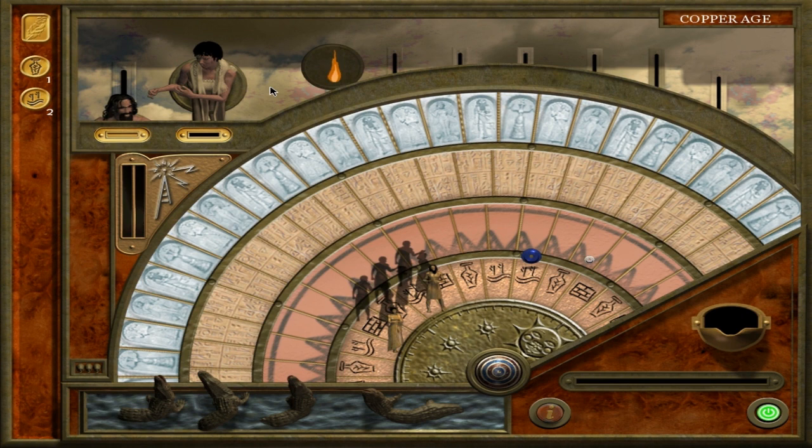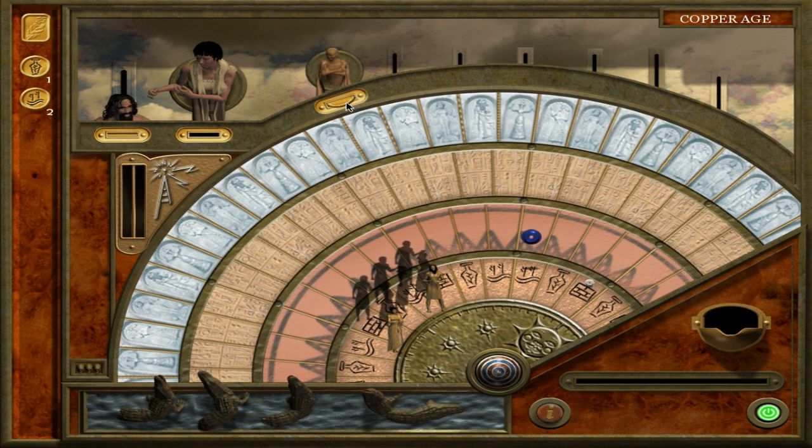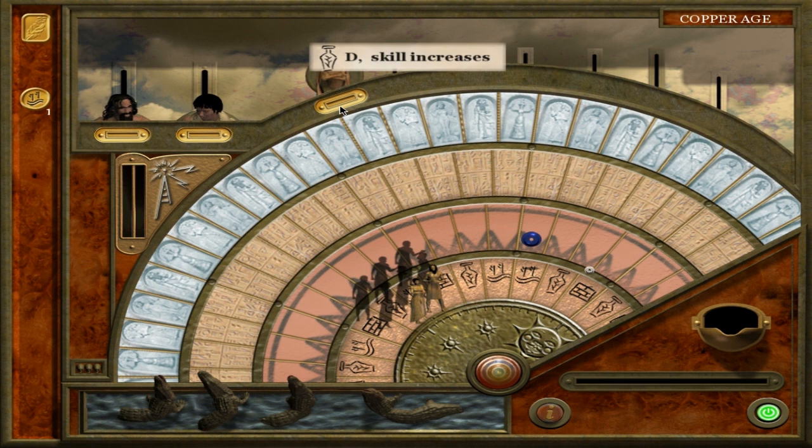Whenever our heroes are on the same icon as one another, they can attempt to have a child. We can try that right here even though we don't necessarily have the resources to support it. We did indeed get a child. We can also feed tokens into the child to improve their statistics — there's a nurturing period where we choose what the child will be great at. Right now in brewing, irrigation, and masonry this child is basically absolute garbage, but we can fix that.